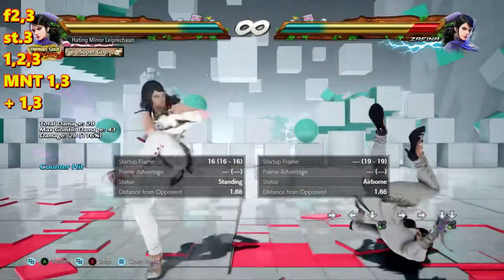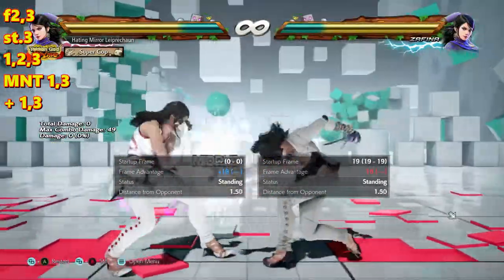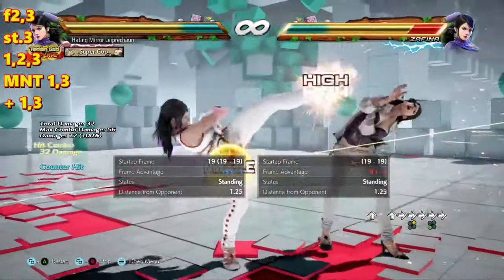The moves themselves — 1-3 and 4-3 — you should always duck on block. 4-2 is minus 18 on block by itself. And all of the standing 3-looking moves have very poor tracking.